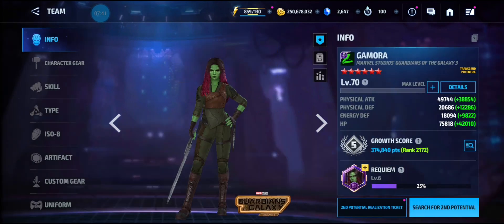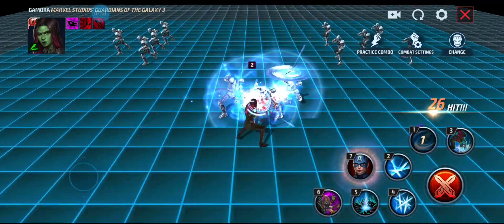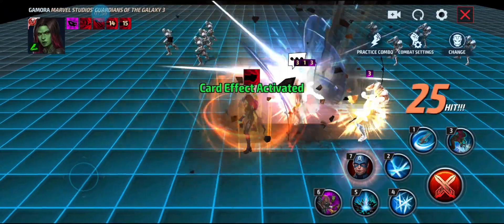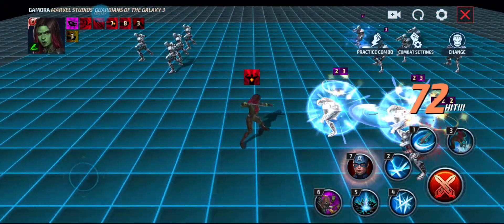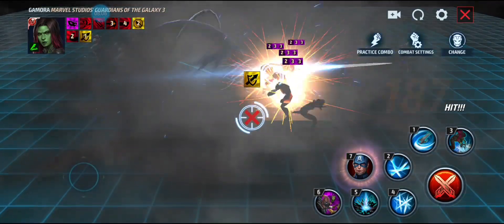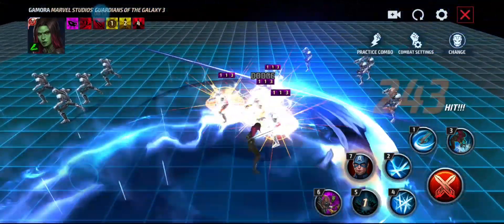Let's check out the skills. The first skill she throws her swords and then slashes. Second skill is a little dash. Third skill looked decent. Fourth skill she throws grenades and does a lot of slashing. The fifth skill is like her Requiem uniform but in different colors.